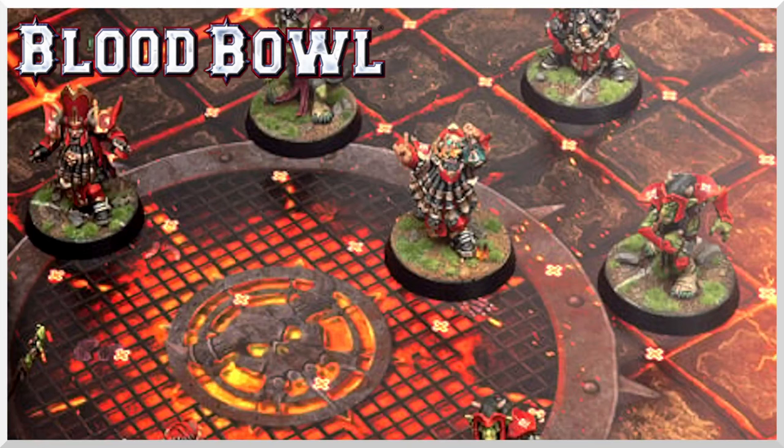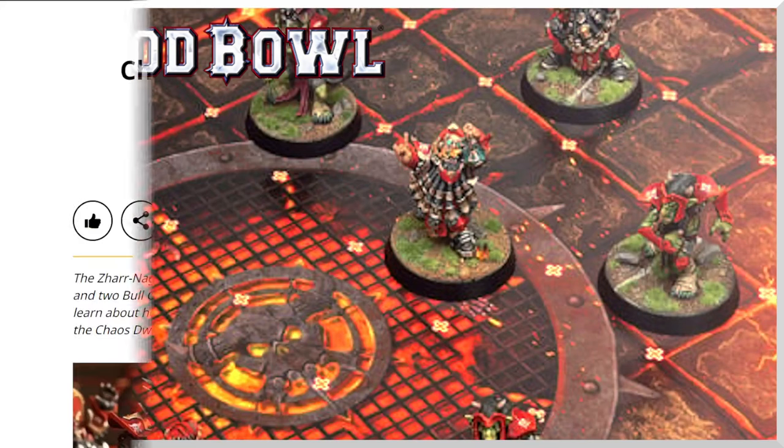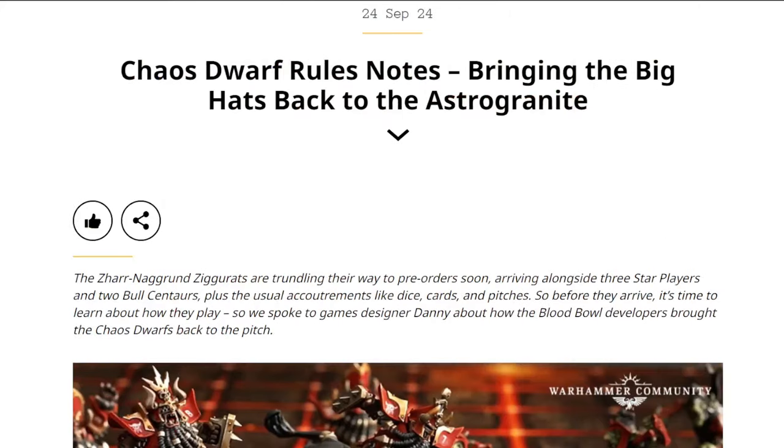Hello everybody, I'm Jimmy Fantastic and welcome to some fantastic Chaos Dwarf news. You can see the pitch has been revealed - it looks pretty nice for tabletop. Very clear lines on the grid, which is what I want - I want to know where the squares are. It gets a little mixed up towards the middle but you've still got the corners there, so the squares are super clear. I really like that pitch from the thumbnail.